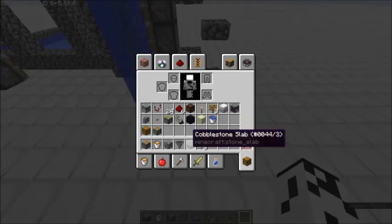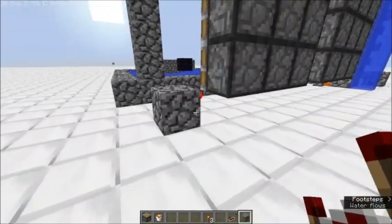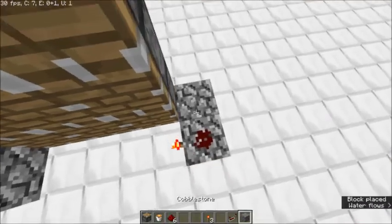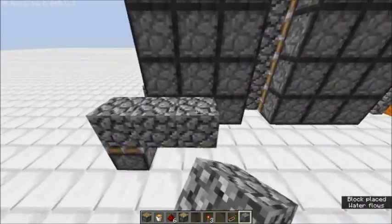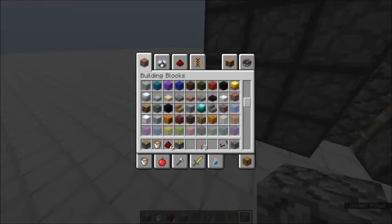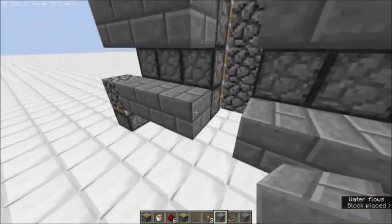Now we need to do the next thing, which is going to be a monostable setup with these redstone repeaters. For simplicity we're not going to have precise timing setups — we're just going to have it set up like that going there. Let's get a different block for texture reasons. This is where we're going to lay our redstone and power everything of course.